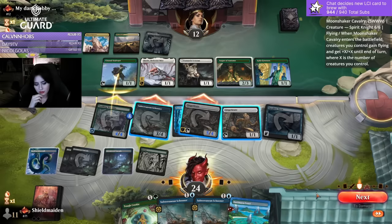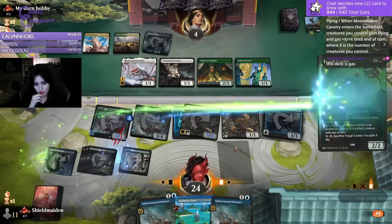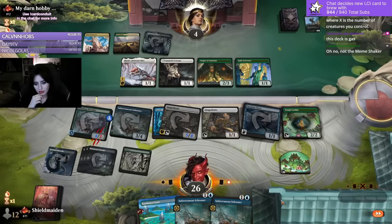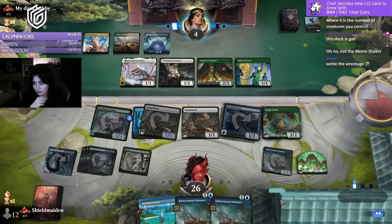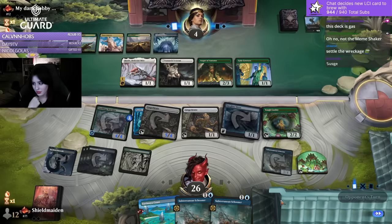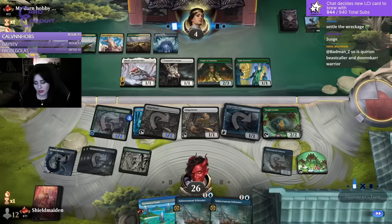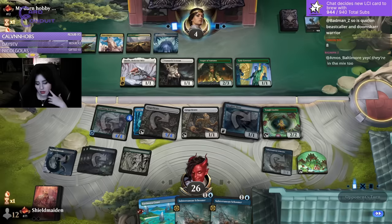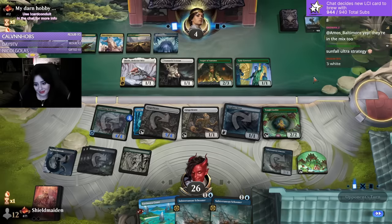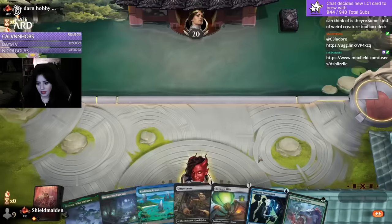We're just gonna make these creatures unblockable - actually I'll probably just do Gingerbrute unblockable only to 5/4 because they gain life anyway, gotta be a little careful. A Roaming Throne brew - Cacophony Scanthrills, you can crew with all Warriors! Oh that's pretty cool. It could be Wandering Emperor. Alright, one's gonna take a risk in my hand I guess. Settle the Wreckage? Seven mana available for Moon Shakers - I think eight. I've never literally cast that card - I did once in a sealed run and never managed to cast it. Eight right? Sunfall. Well love that for them.